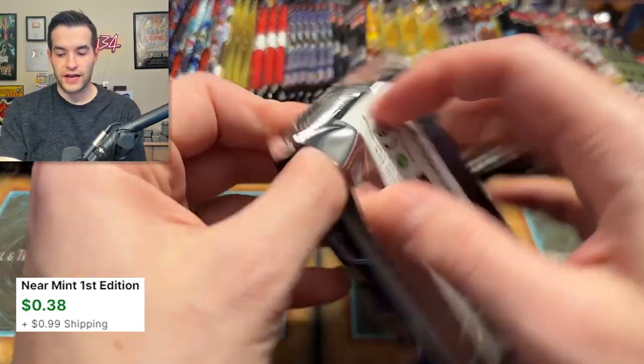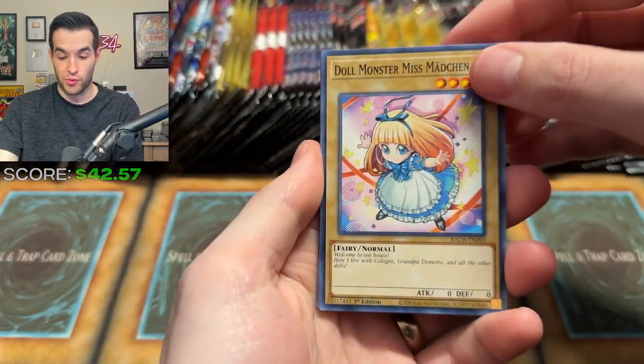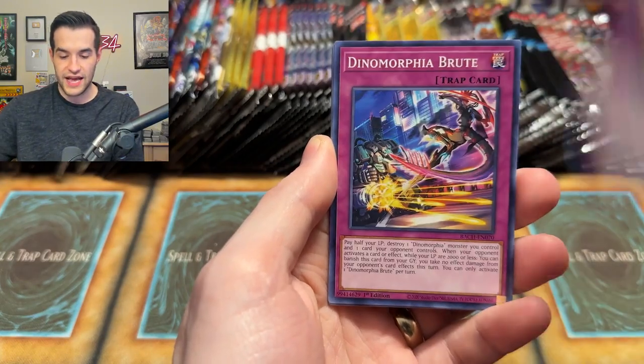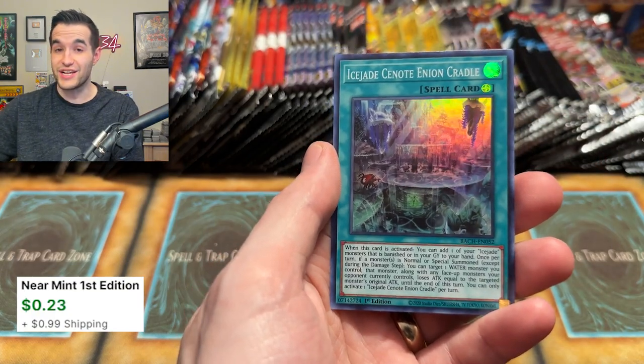Let's do another Battles of Chaos — I have 10 of these. Hoping one will have the Dark Magician inside. It's been a long time since I've pulled it. We have Maple Maiden, Smoked Mosquito, DDD Headhunt, Dynamorvia Brute, Sinri, Fire Opal Head, the Siren, and an Ice Jade Super Rare. So not only just a super rare — it's an Ice Jade Super Rare. Probably not great.